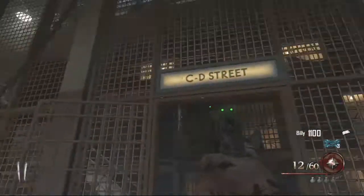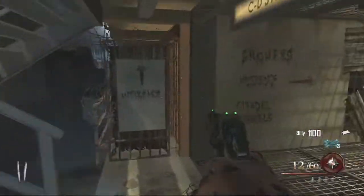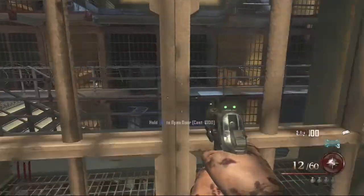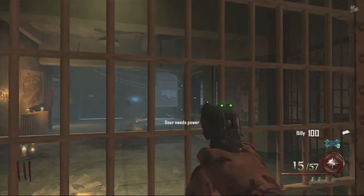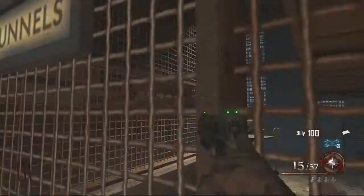Go through the CD street door, run up here, build some points, get through this door, then drop down here and run all the way to the end. You'll see the Warden's Office here, which needs power, and the key there, which is currently unattainable.